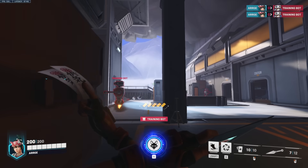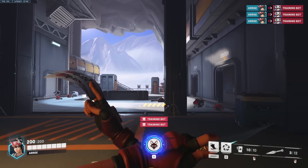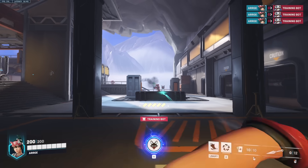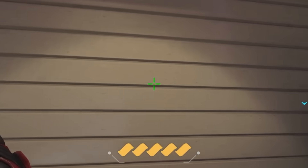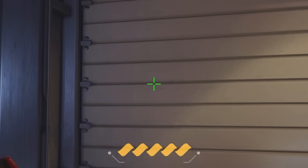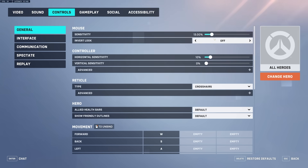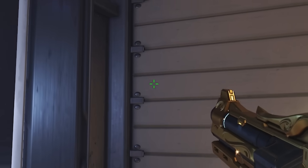So obviously you want to keep your crosshair at head level at all times, especially since body shots are not really worth anything. The problem is that when you use your mouse to move the crosshair left and right, it's difficult to keep it from moving up and down a bit as well. And obviously, the higher your mouse sensitivity, the harder it is to stay at the perfect height.